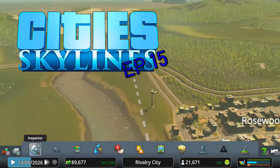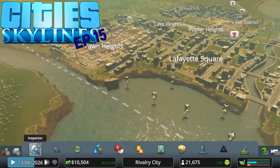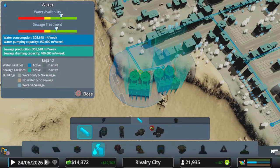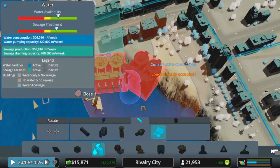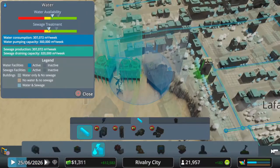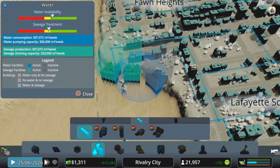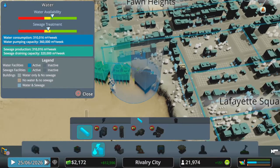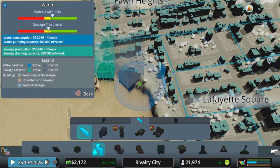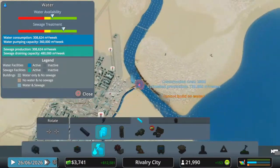Welcome to episode 15 of our Cities Skylines playthrough. Last week we left off upgrading our water intake and water output with water treatment plants, and we're continuing that this week by building a third water treatment plant. You can see that's dropped the water availability at the top — that's how reducing the budget looks. Once this treatment plant is online it should jump back up, and you can probably build another water intake plant and reduce the budget further.